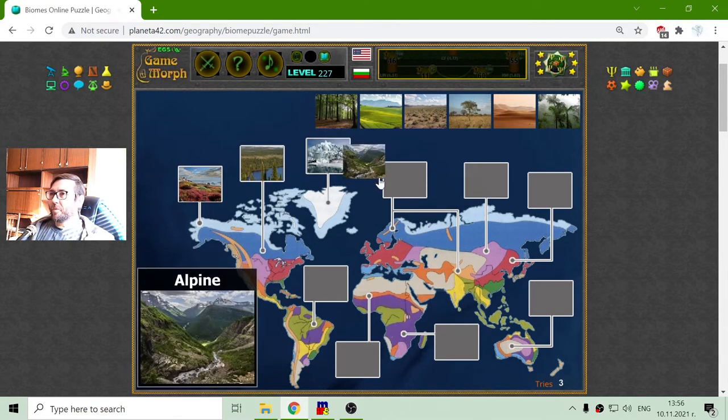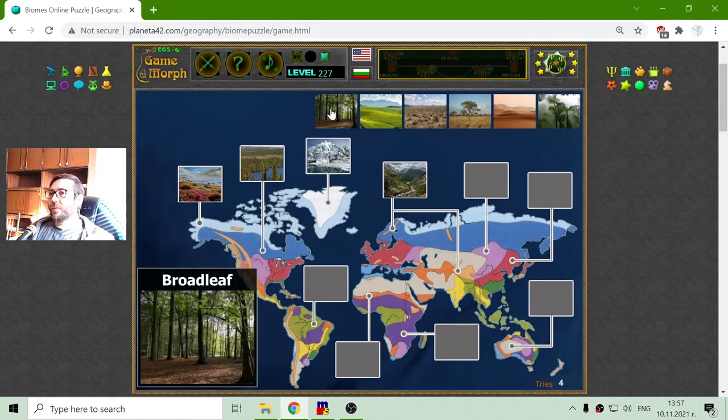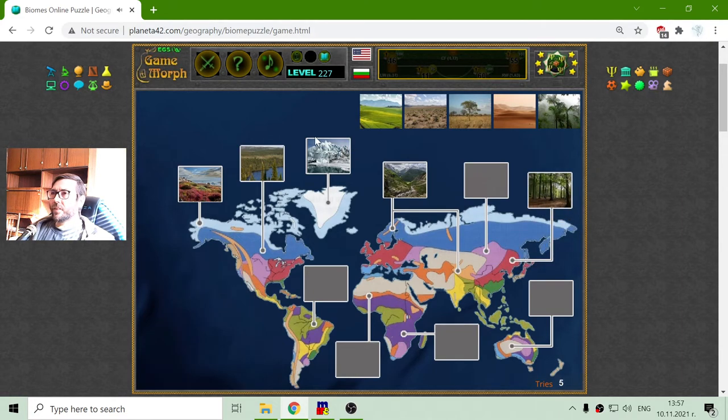The Alpine biome should be where the mountains are, that light orange color. And now Broadleaf — this is the red — the Broadleaf trees or forests.